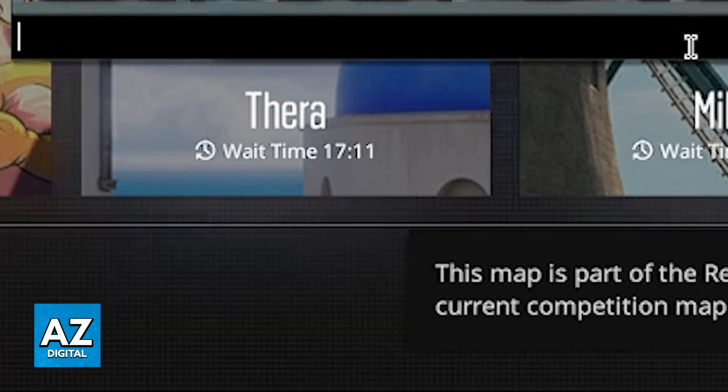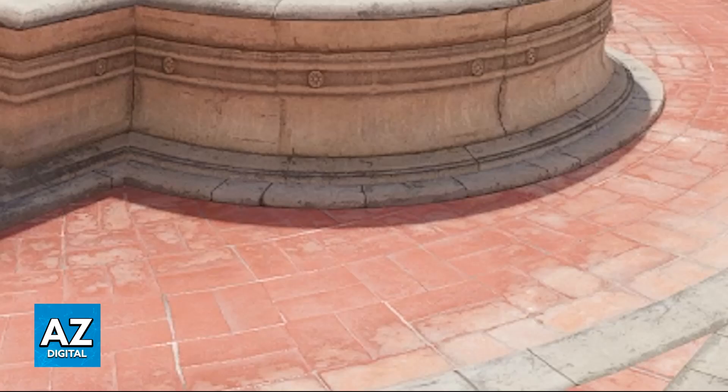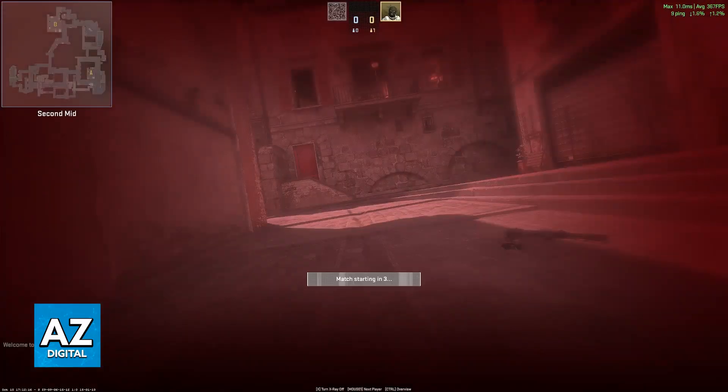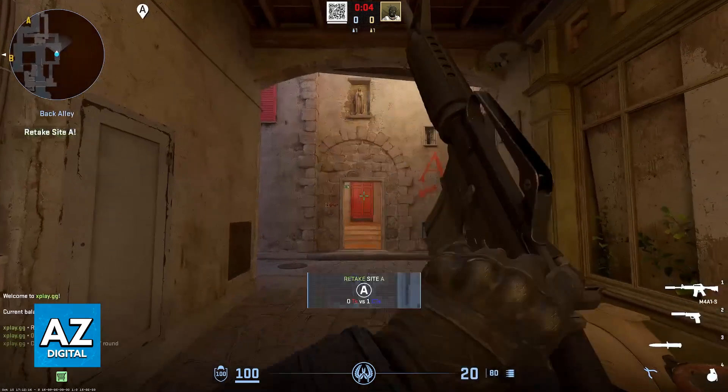Immediately upon pasting the address and clicking the option to connect by sending it in the console, you will load into the server. You will see the bomb scenario mission, and this is going to be very clearly the old retake game mode that was available in CSGO.